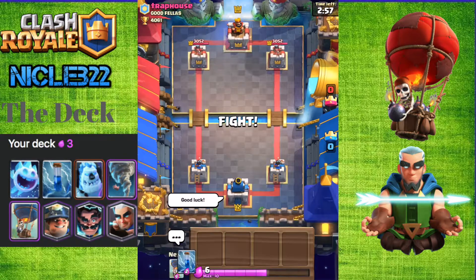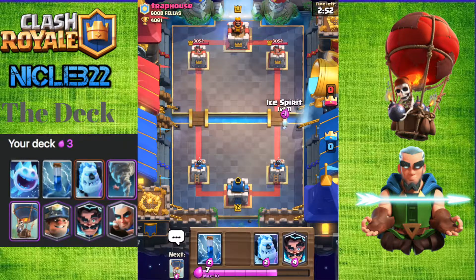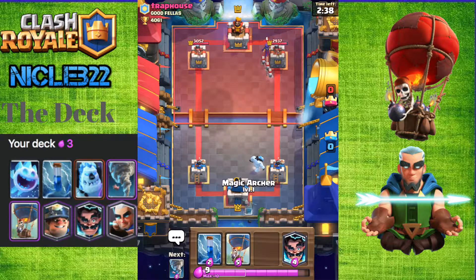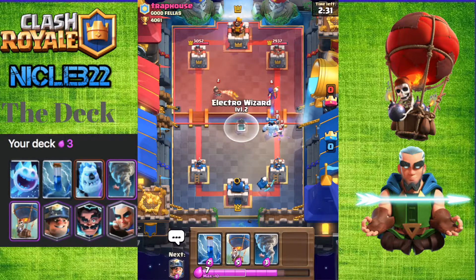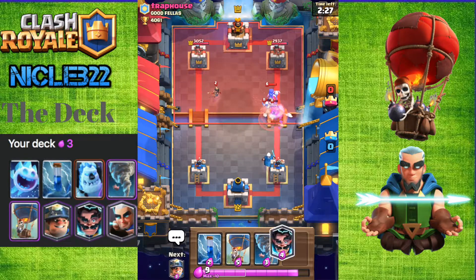Good luck to this guy, Trap House from Goodfellas. I have a decent starting hand. I'm going to start an Ice Spirit off to cycle a little bit and get some chip damage. I'm going to start an Ice Golem in the back. He's not going to play anything right now, so I'm just going to cycle an Ice Golem. He has a Witch, so I'm most likely going to play a Magic Archer in the back to take care of the Witch and whatever troops he wants to play. I'm just going to play an Electro Wizard right there.